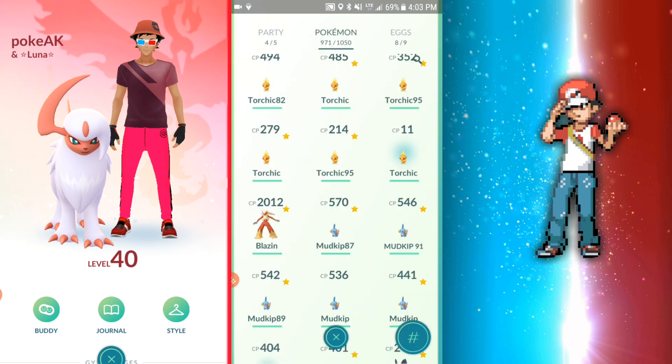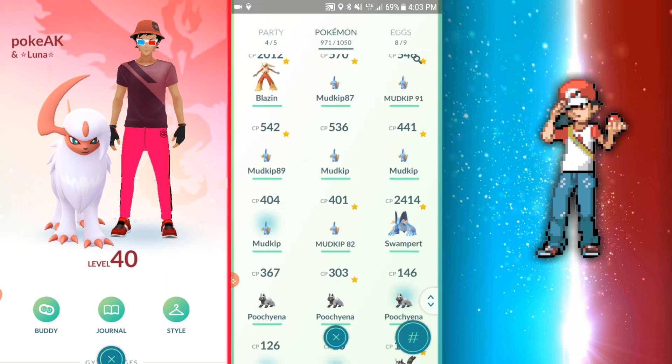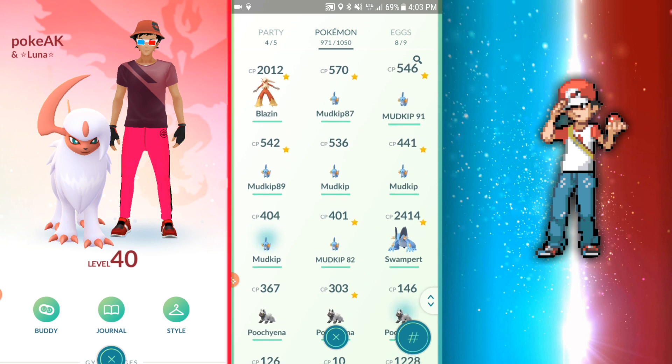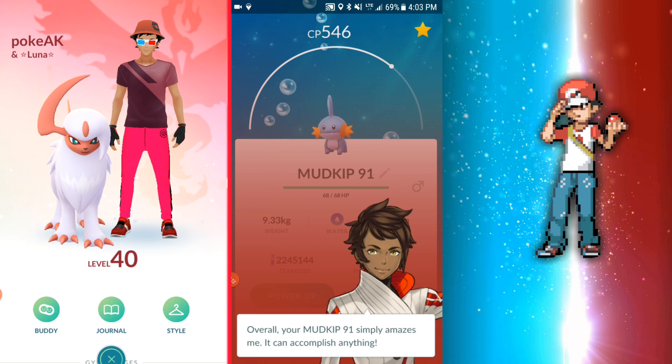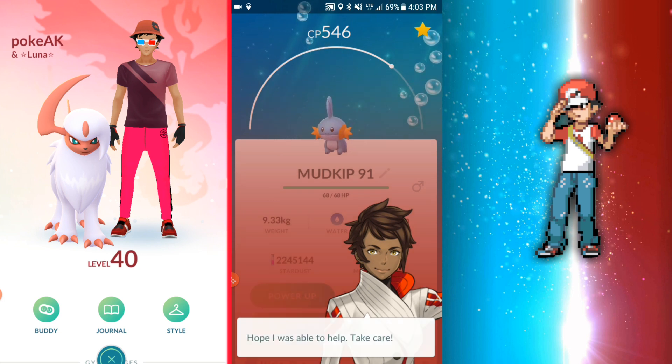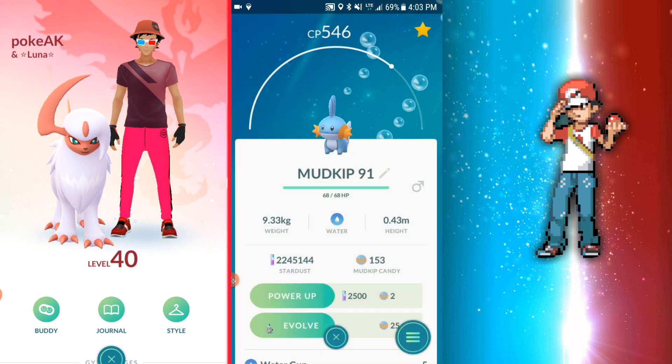Let's get into the evolutions. I could evolve another Mudkip — let me see if I have 125 candies. 150, yep. This is a 91 right here, so let's go ahead. Simply amazing defense. I think I'll do it. Let's go ahead and evolve this Mudkip right here.